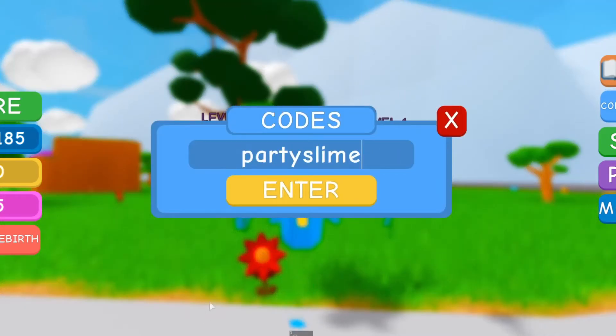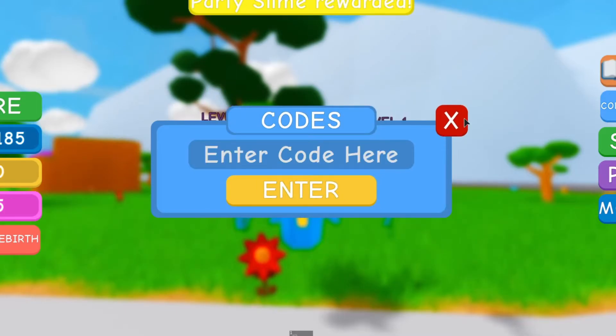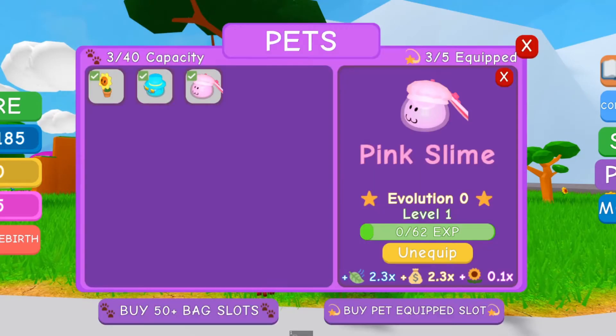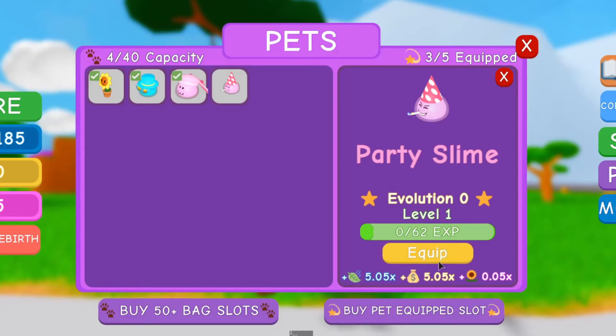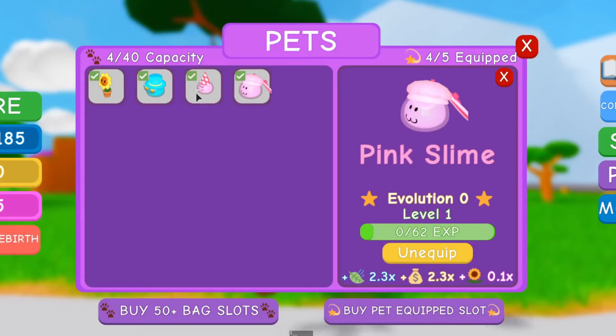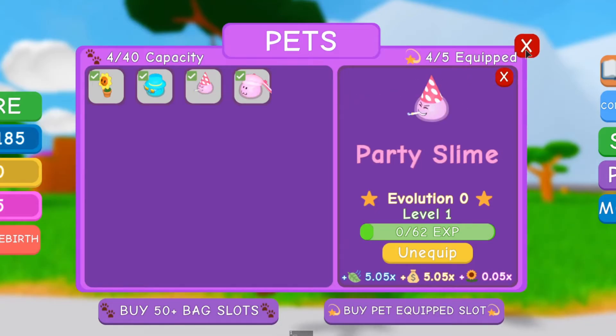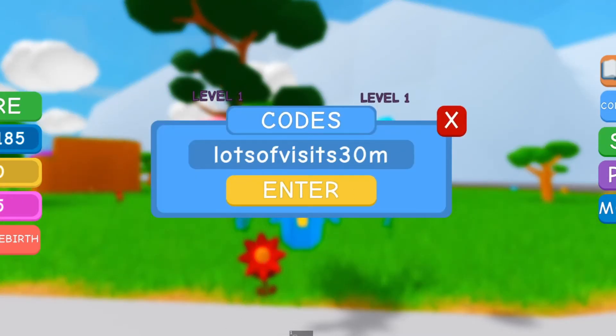Here's the fifth code: 'party slime'. This will give you another party slime. Let's redeem it - a party slime reward! Is it a pet? Oh yeah, that's a pet. It's kind of good, not bad. There's two party slime variants - a pink slime and a party slime - and the party slime is really good.